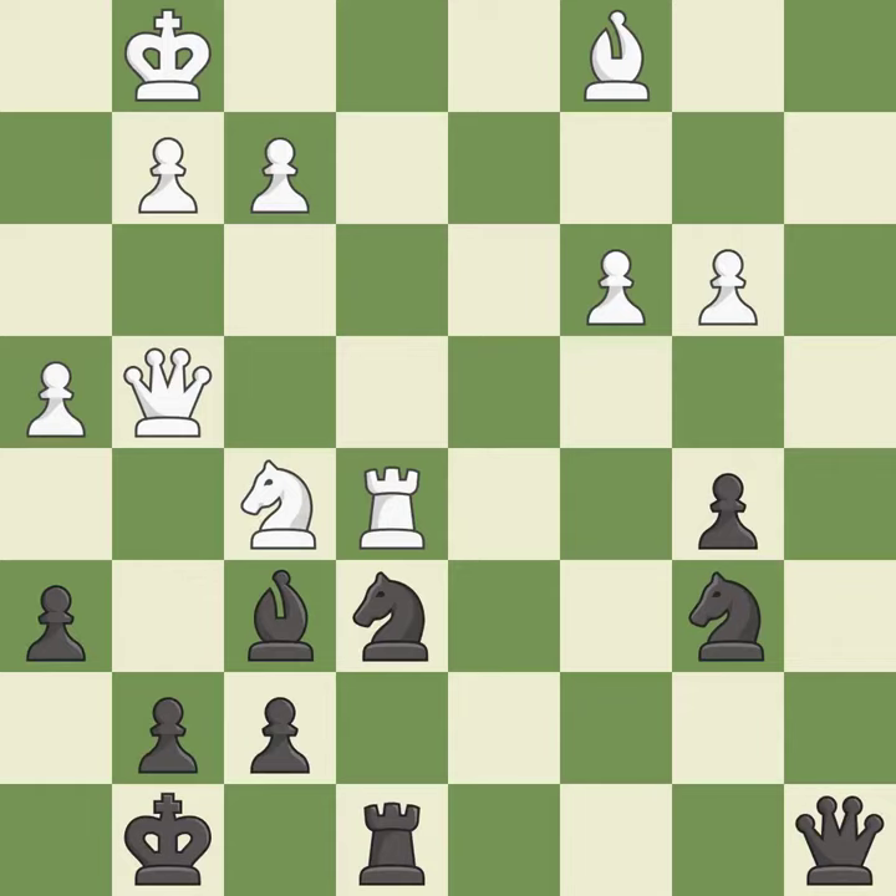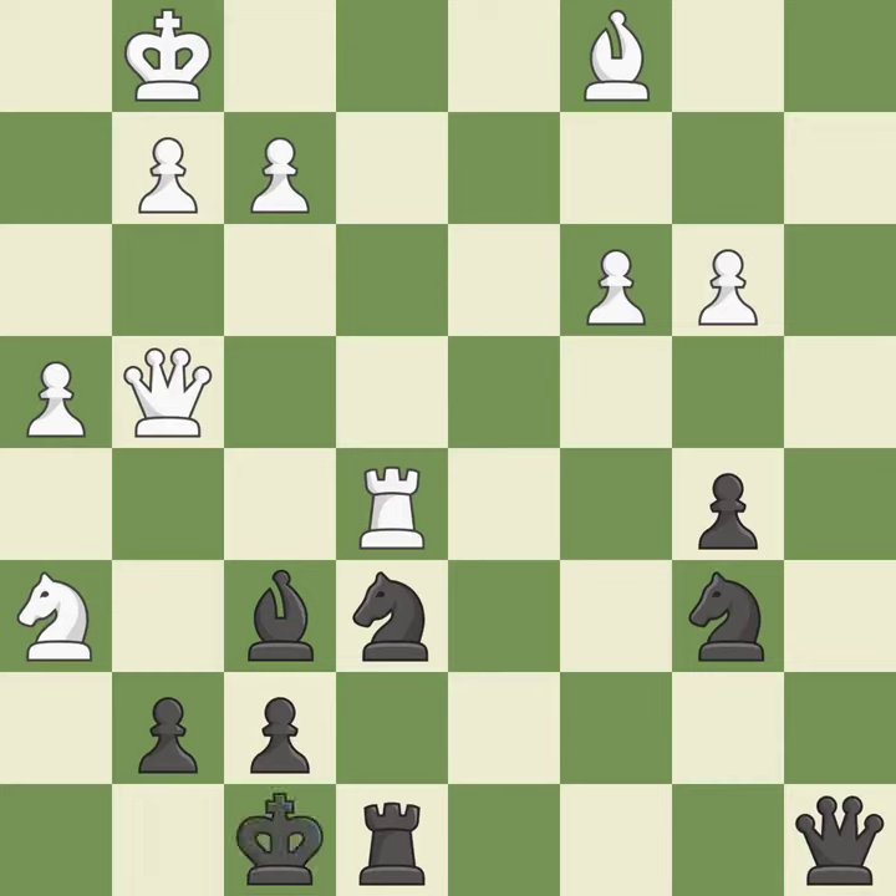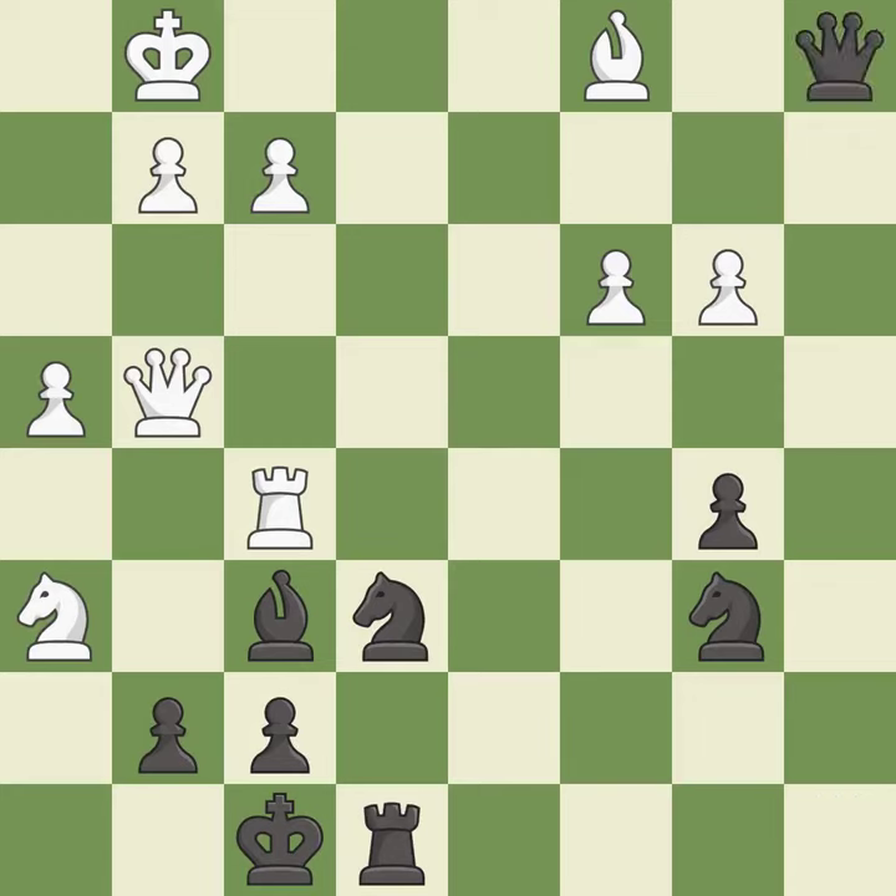This wins time by threatening a rook and forcing it to move away. This is the only move that works — it is a great move. This steps away from the checking knight — it is best. This is the only good move — it is a great move. This moves the rook to safety — it is good. This forks multiple pieces — it is best.